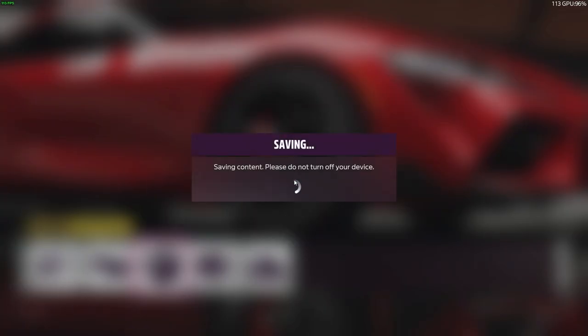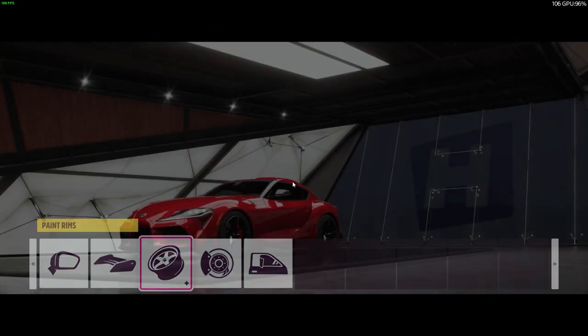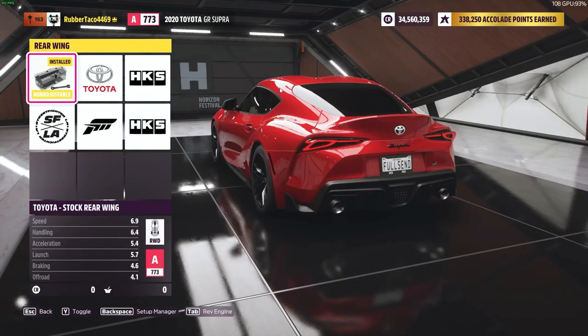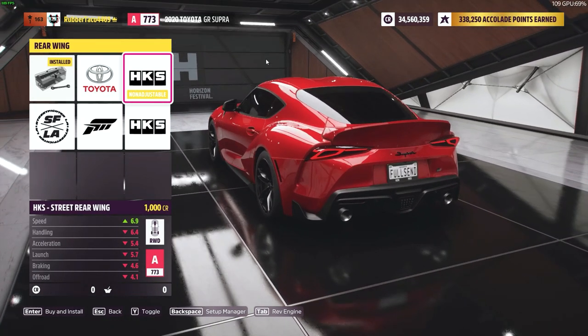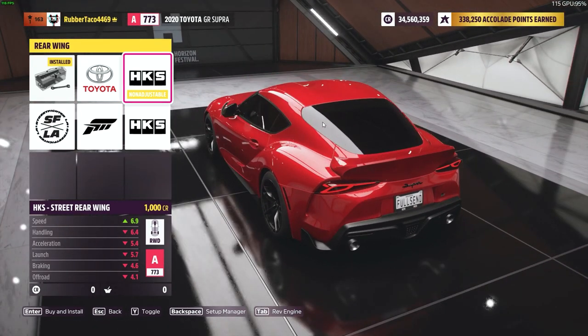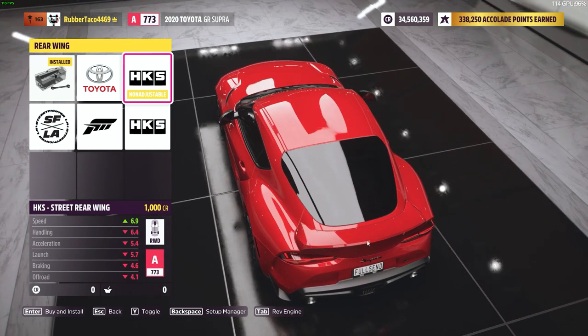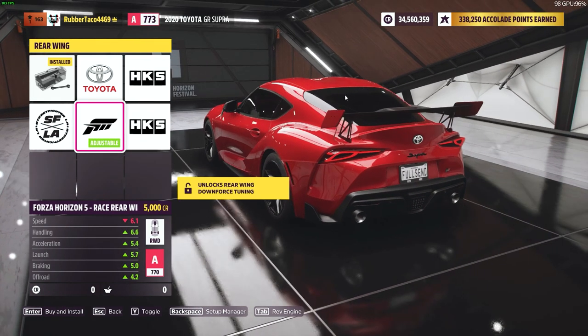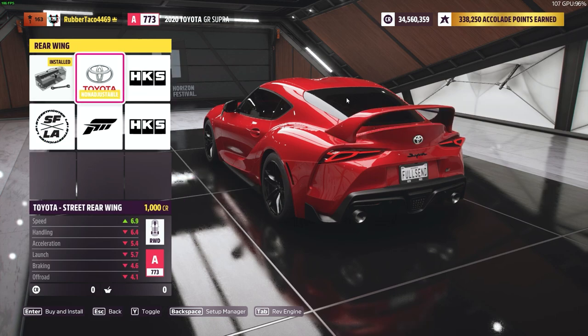Now it's going to get to the stuff I'll probably skip through because I don't even know how to do it. Basically, I'm about to apply some vinyls — I'm going to try to make it look like it has a carbon duck bill on the back like mine does. Unfortunately, you can't add a duck bill on this car in the game for some reason. Even though this car, the A91 edition, comes stock with a carbon duck bill, it's not an option you can add in-game. You can only put massive wings or the Liberty Walk options: the stock, Mark IV style wing, HKS wide-body duck bill, HKS massive wing, little GT wing, and the Street Fighter LA wing. None of those are what I have, so we're just going to leave it stock.